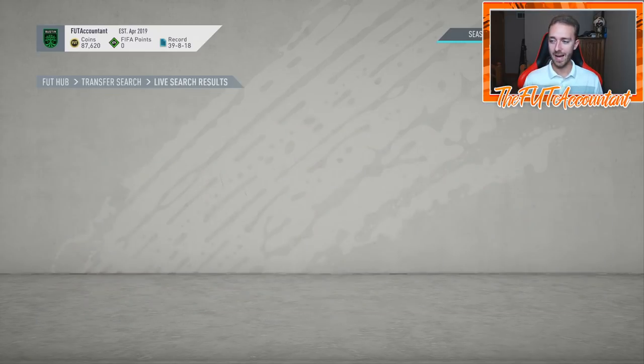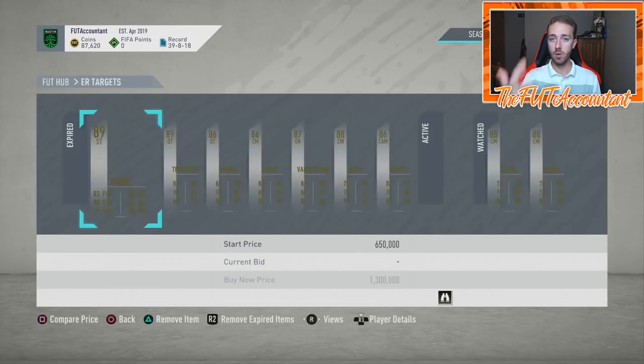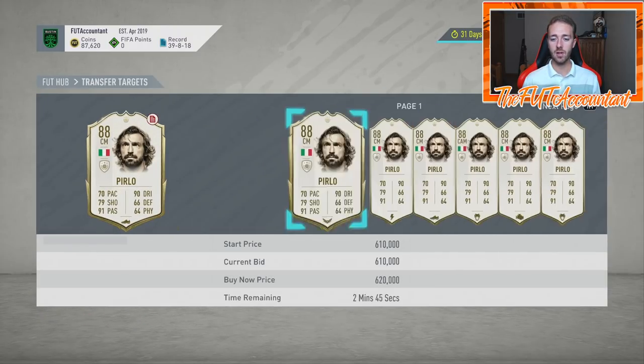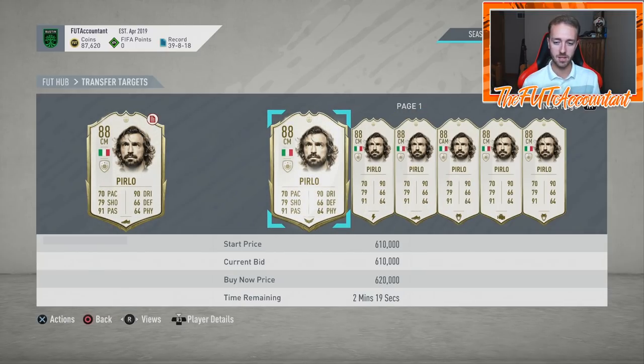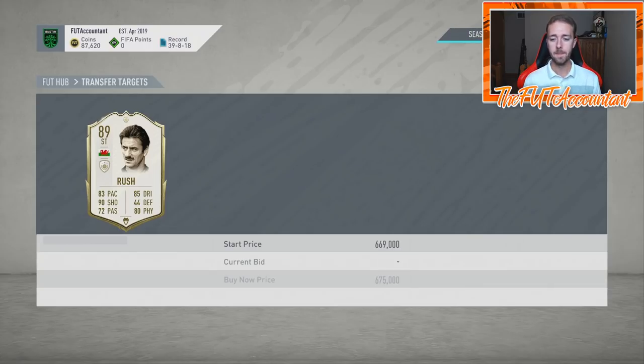When searching the transfer market, be very careful — on mobile or companion app, sometimes when you compare prices in transfer targets, it doesn't show every single icon appearing on the market. For example, that Pirlo that didn't sell for 600k flat and got relisted at 592k — there's now a bid on it at 610k with a chem style. Just keeping your cards listed on the market gives them a better chance to sell. Especially on PS4 with lots of demand, if your cards aren't on the market, they obviously can't sell.